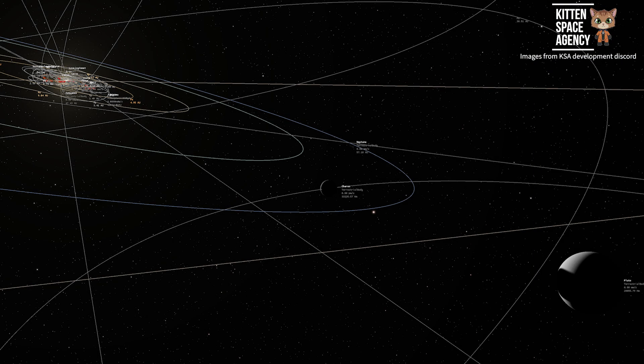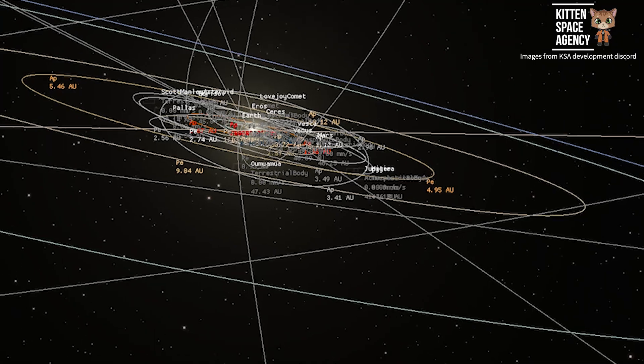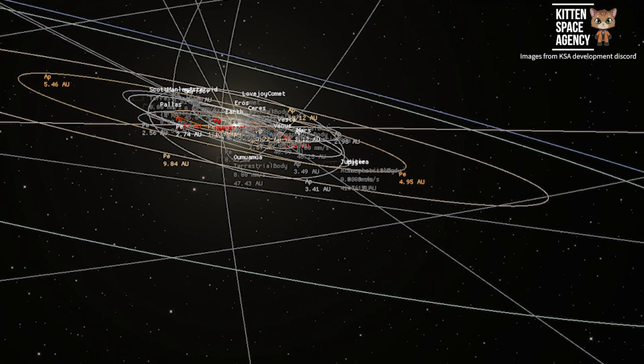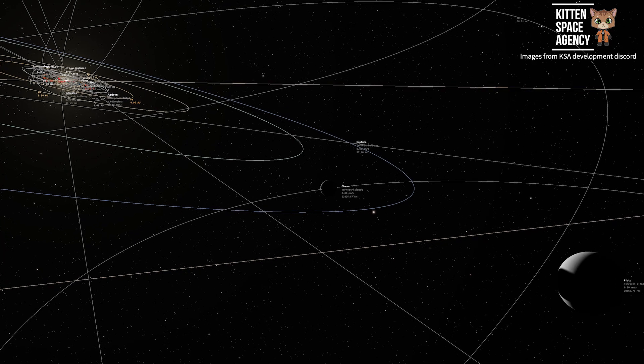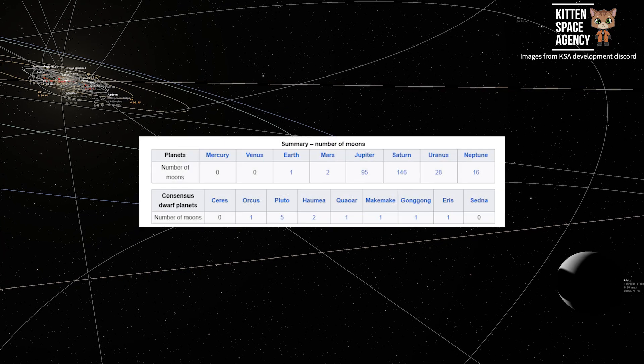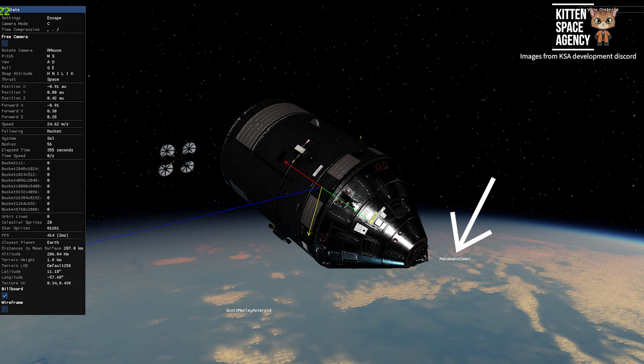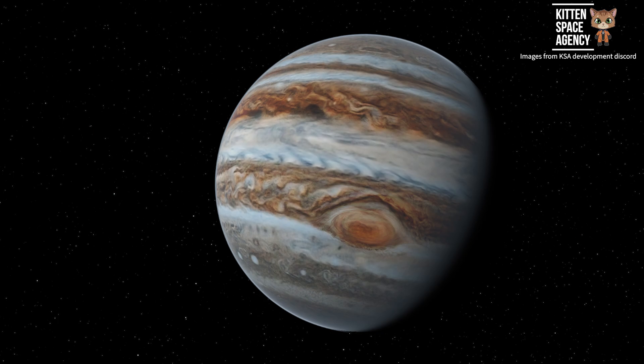Here we get to see a still showing a look back inwards towards the solar system from out near Pluto, showing just how many planets, moons, and other objects we are going to be able to visit. Jupiter alone has 95 official moons along with thousands of other smaller objects in its orbit. Will Jupiter have 95 moons for us to visit? Will Saturn have all of its 146 moons? Seeing as the game already includes several lesser known dwarf planets like Makemake and the Kuiper Belt, I think it's very possible that by the time this game releases we will see a fully fledged solar system.